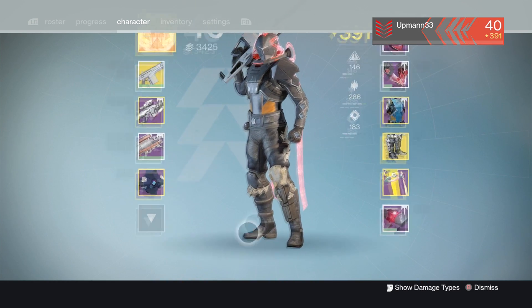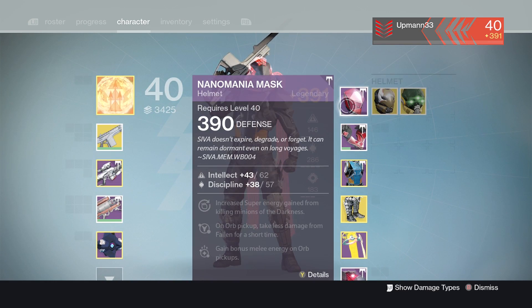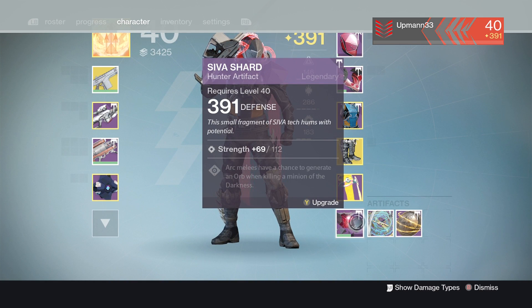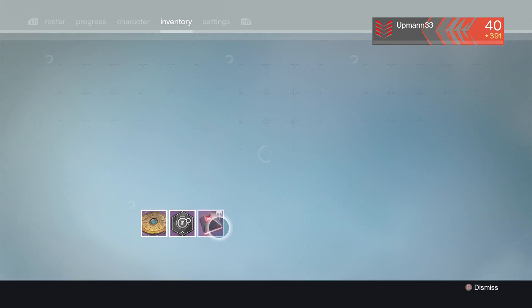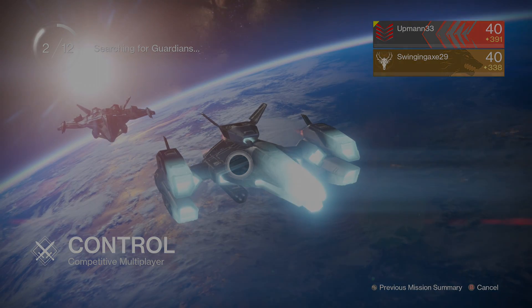I was playing with a guy earlier in the raid, which I did end up doing the raid and everything. I got the mask, the grass, the shard which is the artifact, and I got all the monitors. So I got the siege engine, and eventually I will get Outbreak Prime.